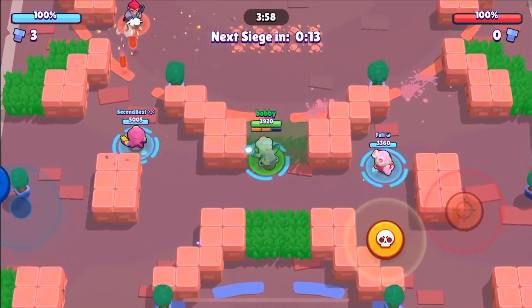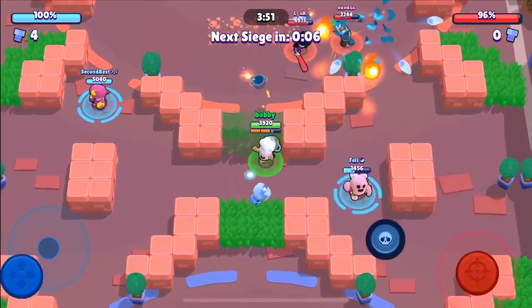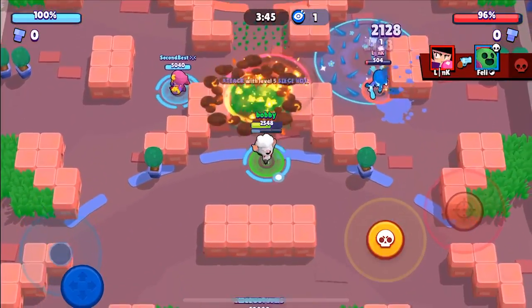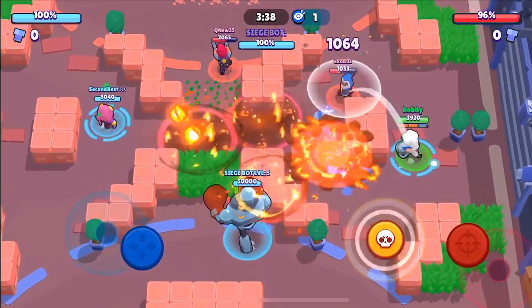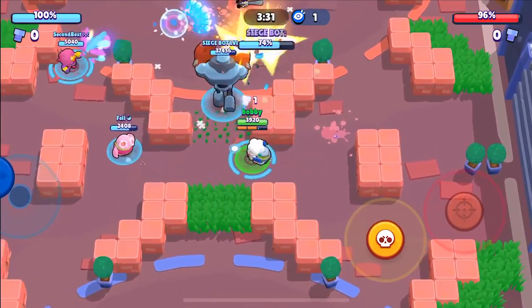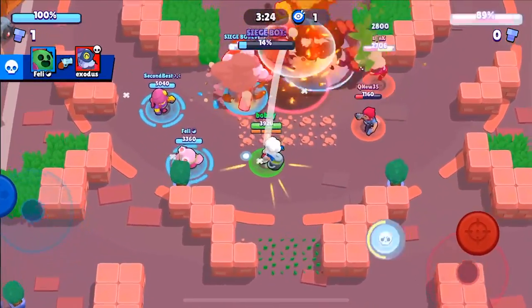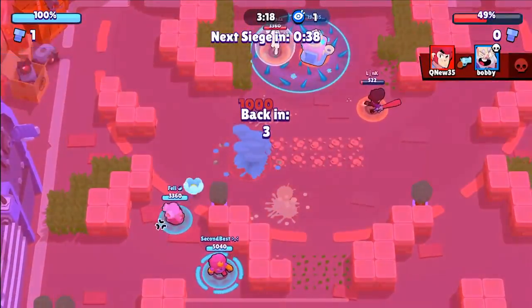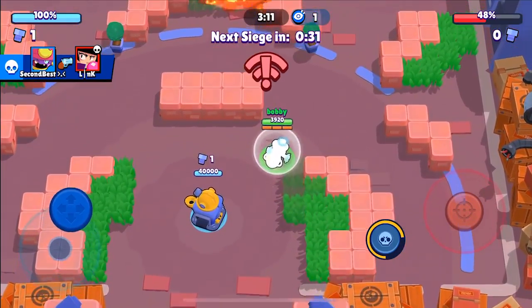It looks like we're just destroying them so hard they're about to give up. Feli is getting some shots off on the safe over there. The Barley uses super — we're able to get the Barley. Now the BB is pushing back, and this is why Dynamike is so good. You have a clear path for the bot to go — you're hitting the IKE and a player at the same time, charging your super. The ball was in there for like seven seconds and we did 50% — ridiculously fast.